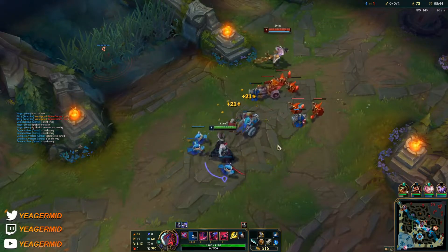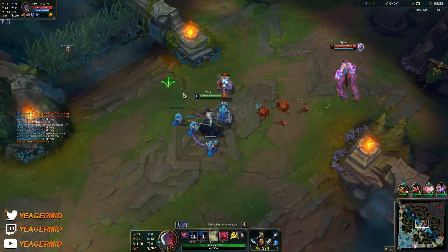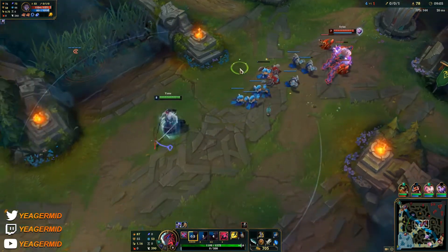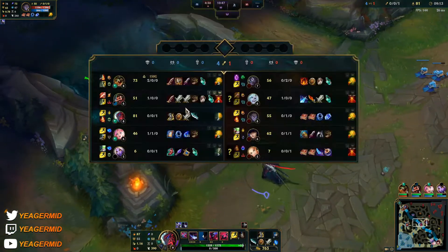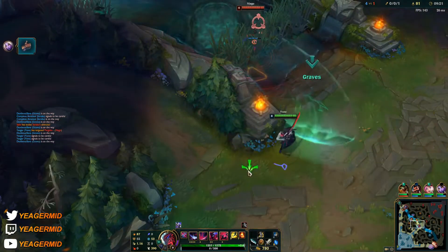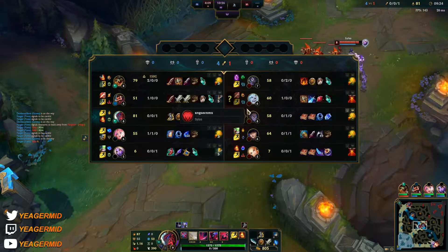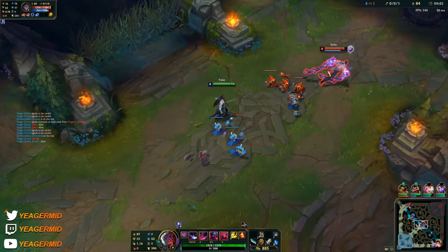I'm going to fix the wave if our jungler is trying to force something, otherwise I'll try to push it a bit slower. Rack up — nice one. They have a global ultimate now, which is honestly annoying. You cannot ping which ultimate Silas has. Like it would be nice if you could ping Silas's ultimate and have it show which one he has.